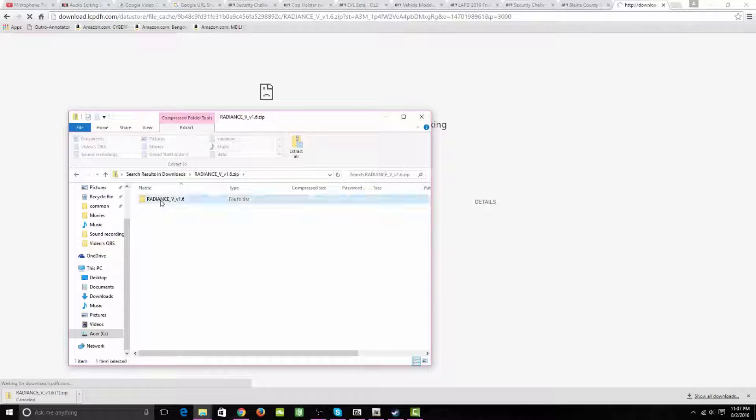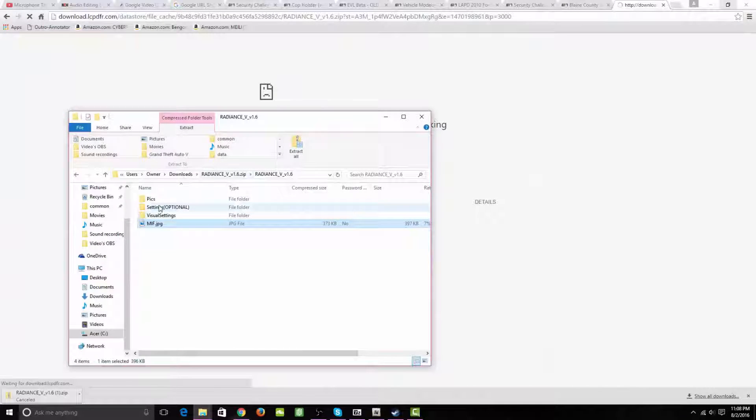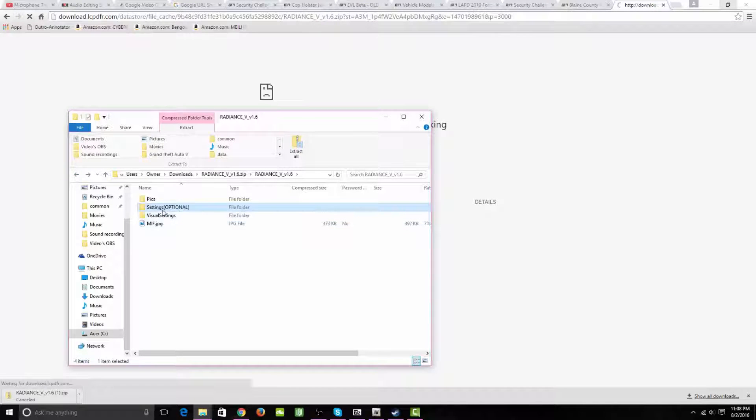Make sure you click the Radiance V folder. You do have a few files — there's a picture which is the installation guide and some other important stuff. You have your settings right here. You will need PostFX on high or above to be able to use this mod. For the visual settings, you have two options: bright and very bright. I'm using very bright.